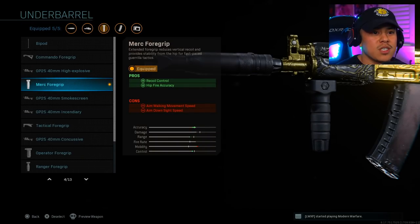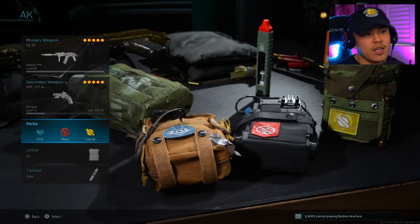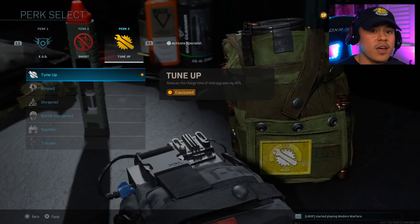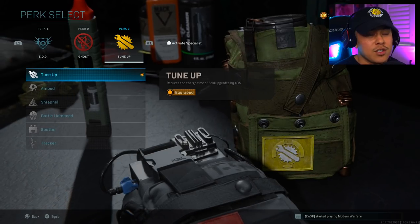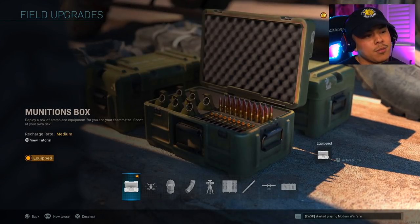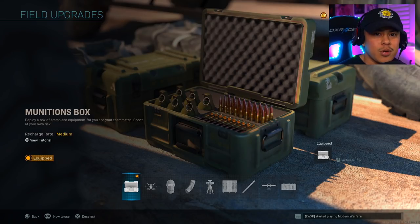For the underbarrel, I've got the merc foregrip to greatly help with recoil control. One important detail: you need to run the Tune-Up perk, because with the AK-47 you only have 30 rounds and the new fire rate buff burns through bullets fast. Pair that with the field upgrade munitions box so you can replenish ammo many times within one match.